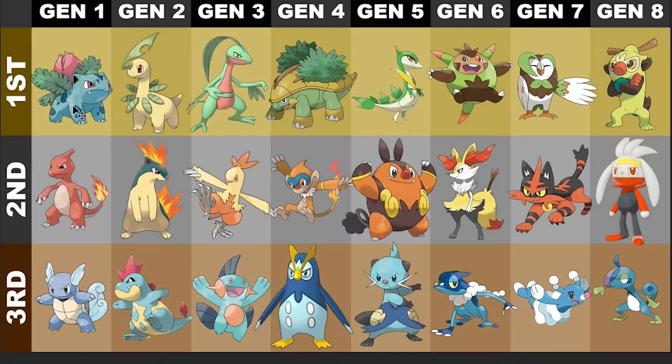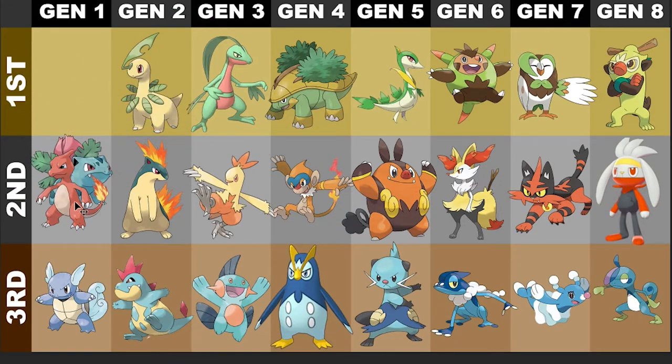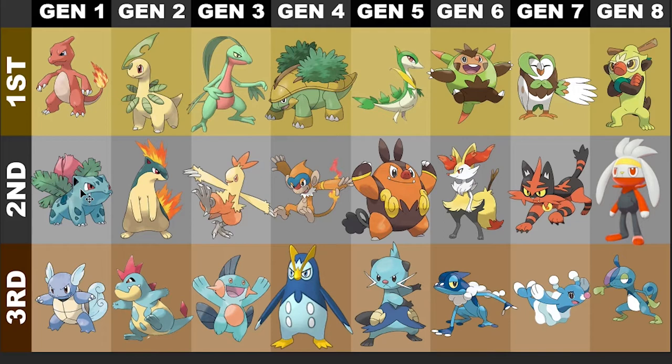Which second stage evolution do I like the most? I've got to give it to my boy Charmeleon for sure, and I hate being a Gen 1-er about it. But Charmeleon, and then for me it's got to be Ivysaur. I just like Ivysaur — it's just a cooler looking Bulbasaur. And then Wartortle definitely on the bottom for second stage designs.